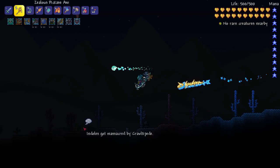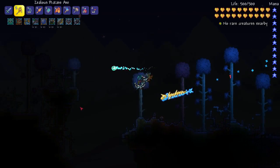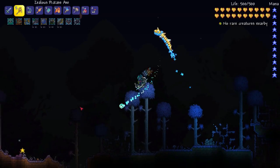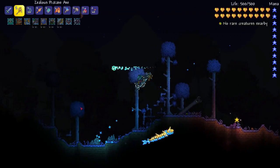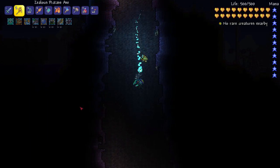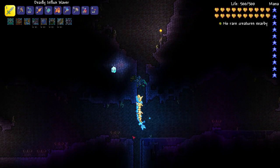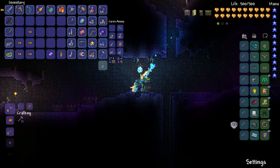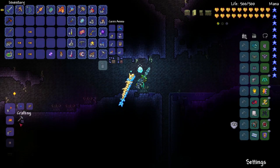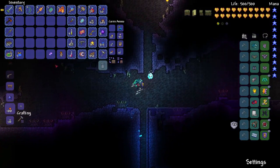The hallow is pretty well contained, so I'm not too worried about that. But we need to get rid of a lot of this corruption because it's a little bit annoying being everywhere. Let's come down one of these, and what we're going to do is take a demon altar and craft up some slime crowns. I have five of them, and that's why.